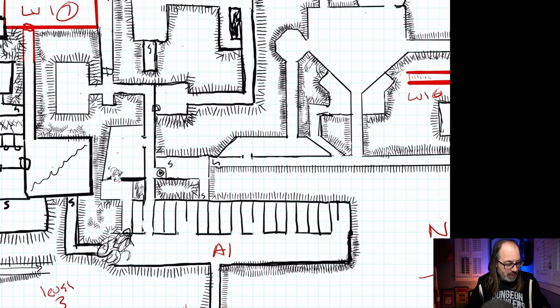Whenever you're doing one of these dungeons the BX way, what you want to do is place anything you want to place first, then mess around with the rest. So this area, the way I drew it, is basically crypts — this is an old tomb that they've kind of crawled into. You can see that some of the doors have been opened up and some have decayed. There's some fallen stone on the left-hand side which leads to a secret passage.